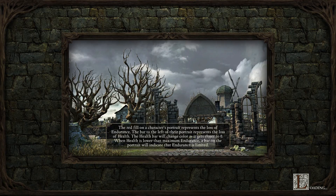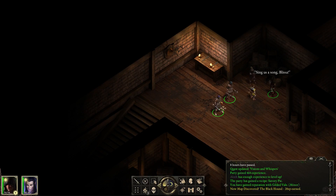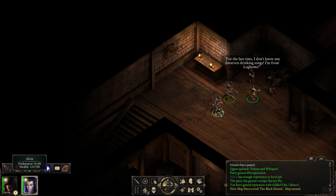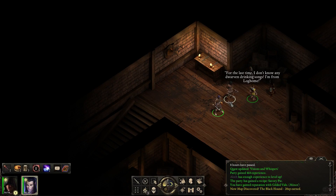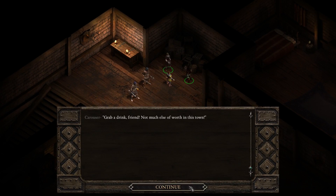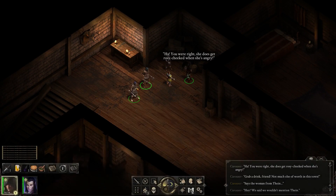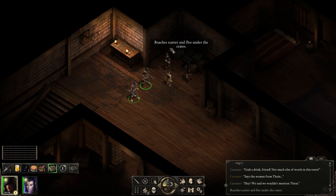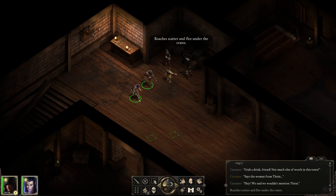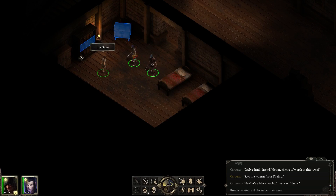Let's head upstairs and find out what we can find. I was expecting that story to go elsewhere — I was expecting it not to have been the deer he was aiming for. 'Grab a drink, friend. Not much else worth having in this town.' Says the woman from Thine. 'Hey, we said we wouldn't mention Thine.' Roaches scatter and flee under the crates. I'm not sure I've got enough time to chat about all of that. Let's have a chat with this inn guest.